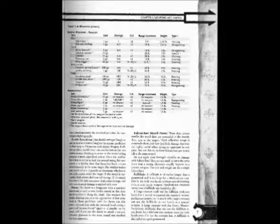Ammunition. Item: Arrow, Alchemist 1. Cost: 75 gold pieces. Damage: as weapon. Crit: times 2. Range increment: as weapon. Weight: 25 lbs. Type: Slashing.